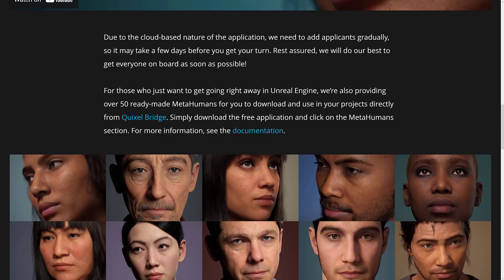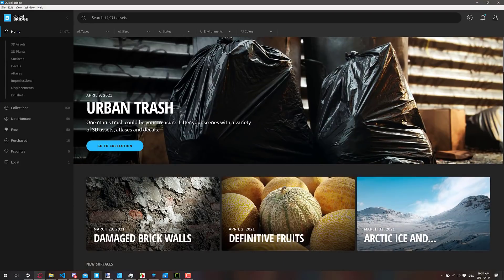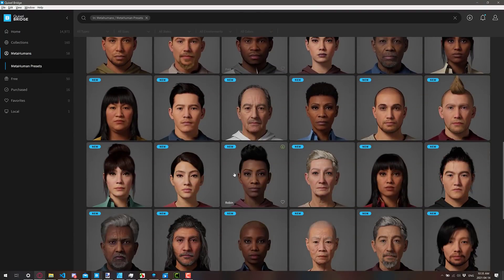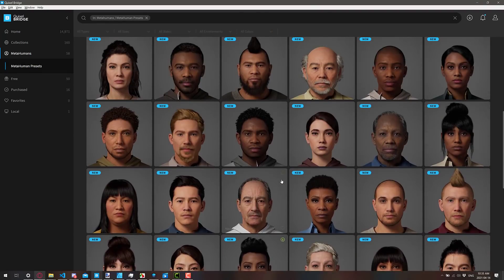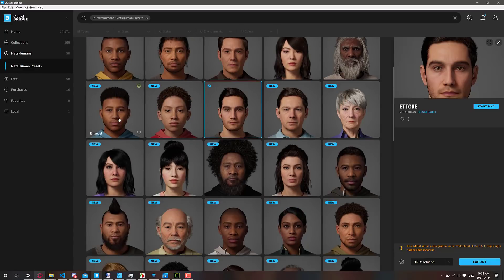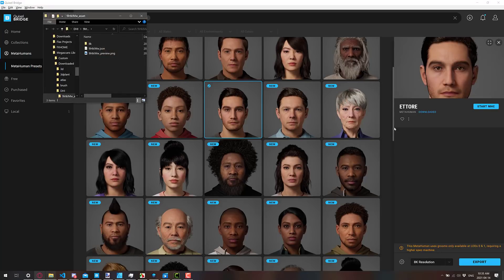If you don't know what Quixel Bridge is, it is an excellent application — it's a kind of bridge between your texture library, the Quixel Megascans library, and now MetaHumans. You come in here, load up Quixel Bridge, and you'll notice there is now a MetaHumans category with a number of MetaHumans available. You can grab any particular one, go ahead and download it, and use it in your application of choice. I downloaded this fellow — it comes down and your choice is 8K resolution or 8K resolution. These things are gigantic, unfortunately — just some things to be aware of when you check them out.